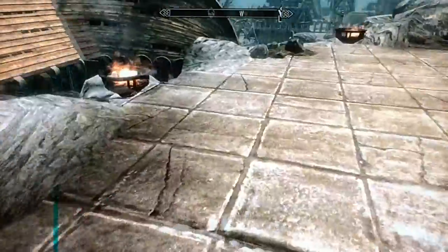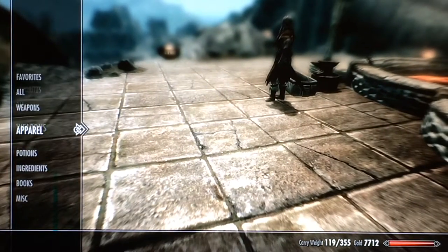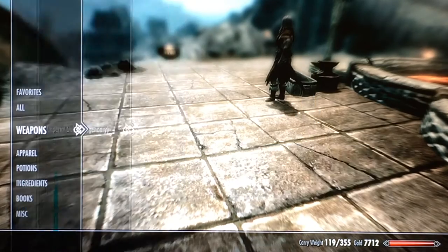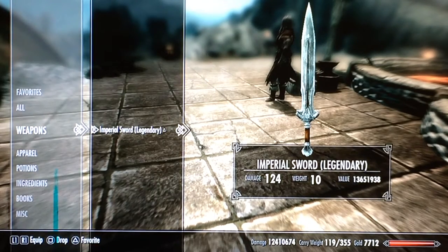So yeah, this is just a quick update. Check this out — our steel sword is like 124 million percent better, if you see it at the very bottom of the screen down there. So yeah, it's amazing, look at that. Oh my god.